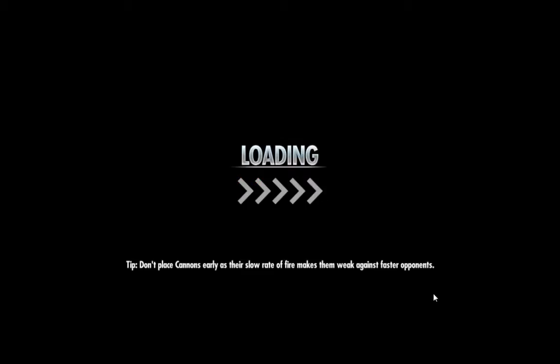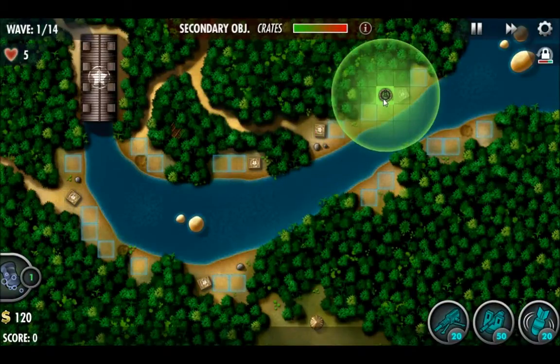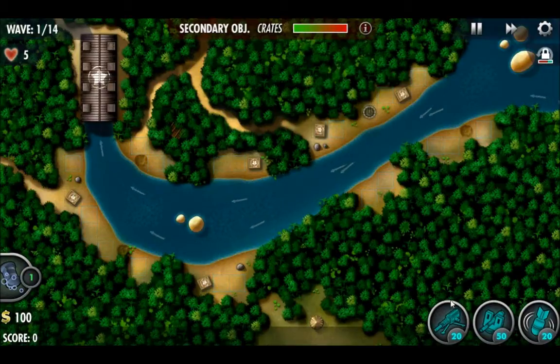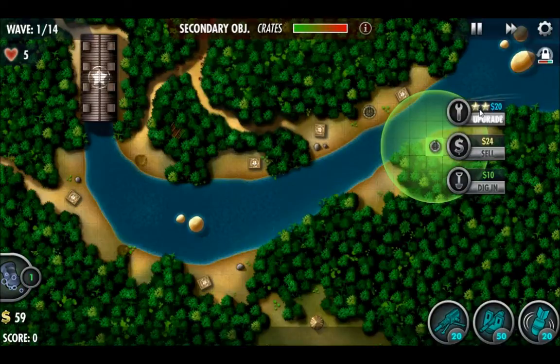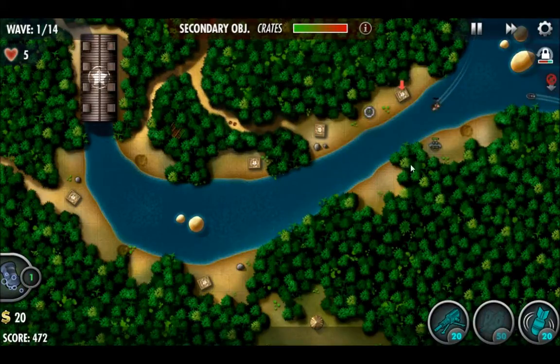We'll also cover where the hidden target is. Starting off, we're going to place some machine gun turrets up near the thin part of the path near the start. We have one of those machine gun turrets at level 3 and the other one at level 2, working on that crate, and we're going to drop a bomb on it too.